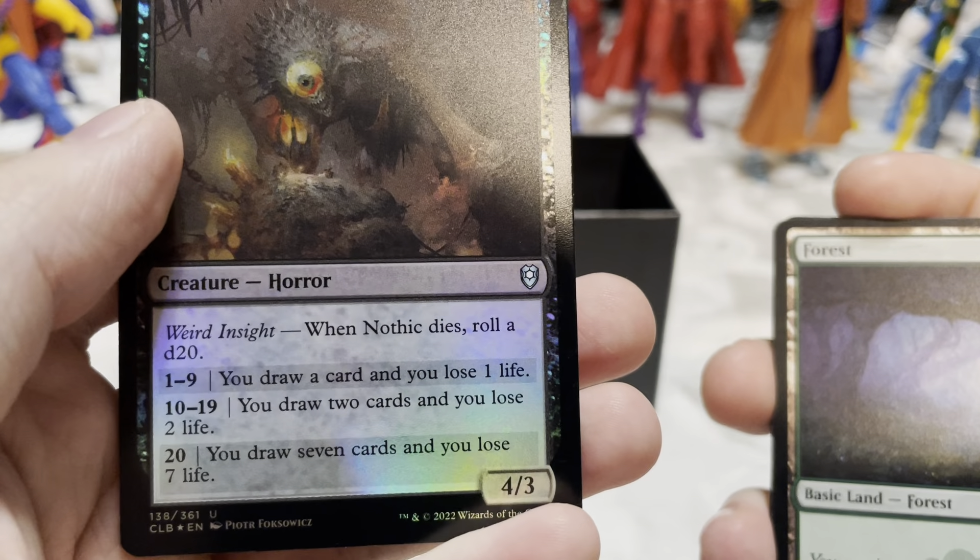Hammers of Moradin — Myriad: whenever this creature attacks, for each opponent other than the defending player, you may create a token that's a copy of this creature tapped and attacking that player or a planeswalker they control; exile the tokens at end of combat. In a four-player game you get two more tokens — three of these creatures swinging at one opponent! Also, whenever Hammers of Moradin attacks, for each opponent tap up to one target creature that player controls.